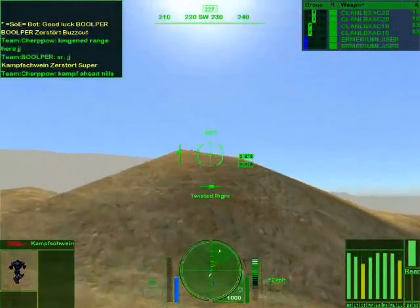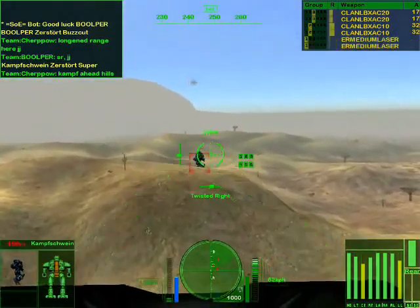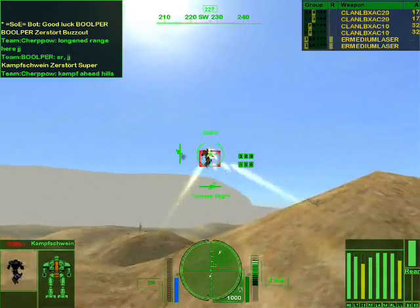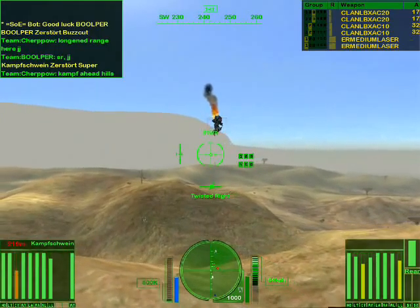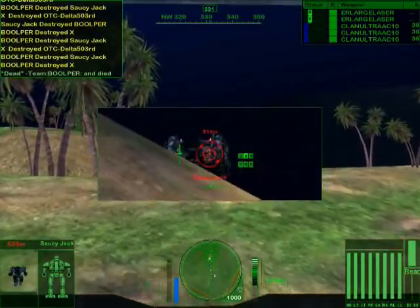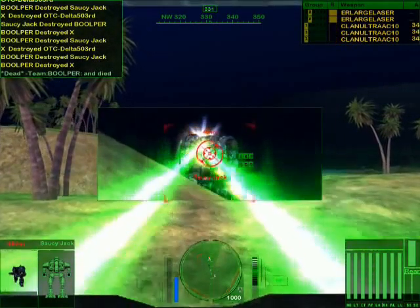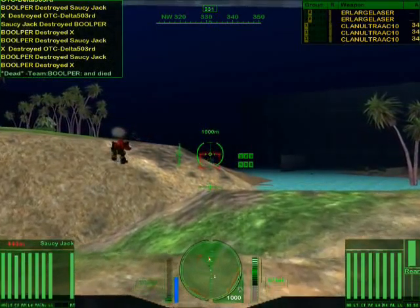Here we have a Highlander doing the Van Halen jump. He's taking dual LB-X20, dual LB-X10. He's orange — that's chewy, but no damage. And here we have Saucy Jack, the bot on Templar. He's taking triple Ultra Autocannon 10, two ER large lasers, and some Gauss fire too, for quite minimal damage.